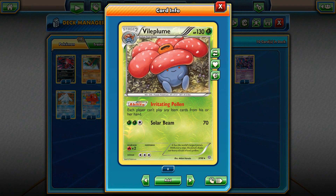At number 10 I decided to put Wild Plume, with the Irritating Pollen ability which says each player cannot play any item cards from his or her hand. It's a pretty strong lock card. You can play it with a lot of other combination cards — for example Regice — if you play against those heavy EX type decks, so you can prevent your opponent from playing item cards. With Regice, once you hit, you can prevent opponent EX cards from attacking you. Wild Plume does have a retreat cost, but if you manage to find a Float Stone on it earlier, you're pretty much safe if your opponent can't one-hit knockout your Wild Plume.